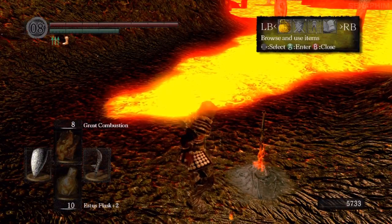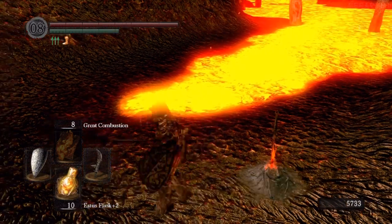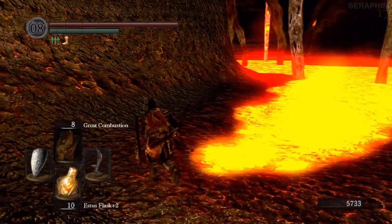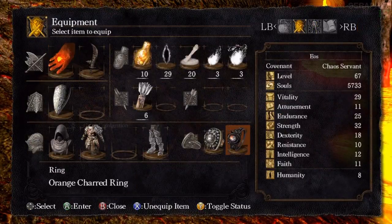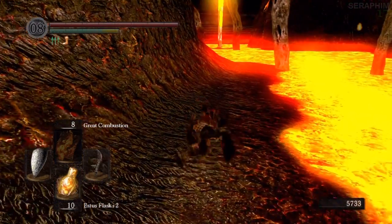We've made our way through the demon ruins, and now that we have the orange charred ring, we need to equip that because the rest of this video is going to be me traversing through lava. I might have to lower the game volume for this video, because when you run through lava, for some reason the entire brass symphony kicks up and makes a lot of noise. But it doesn't take off a lot of damage — it's kind of like being poisoned.